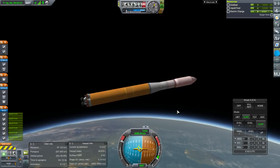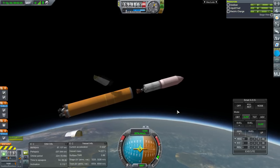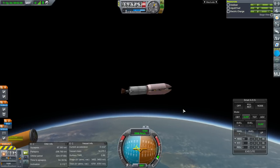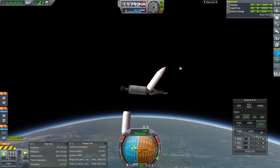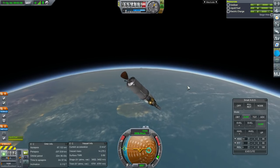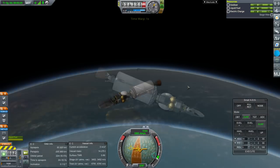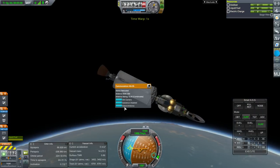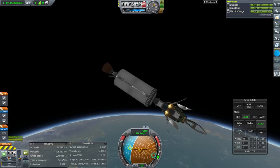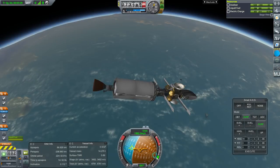Now the flames are gone, I'll just separate. The fairings come off too — that's not very good decoupling on those. That's one of the reasons I don't like using the stock clamshell fairings. Everything extends with Action Group 2, and now we're all set. Well, except for the scanner — we'll keep that tucked in for now.